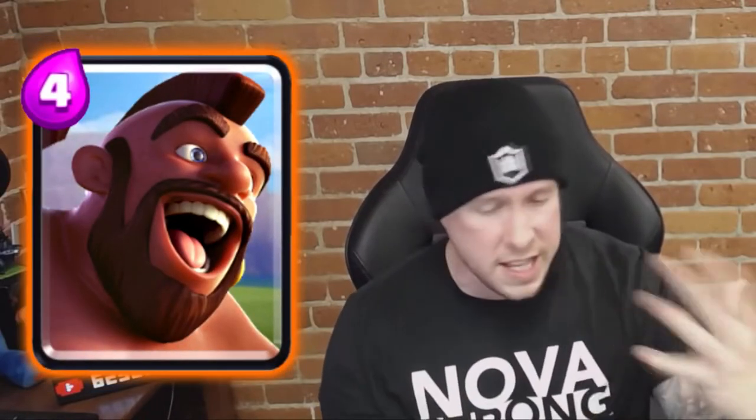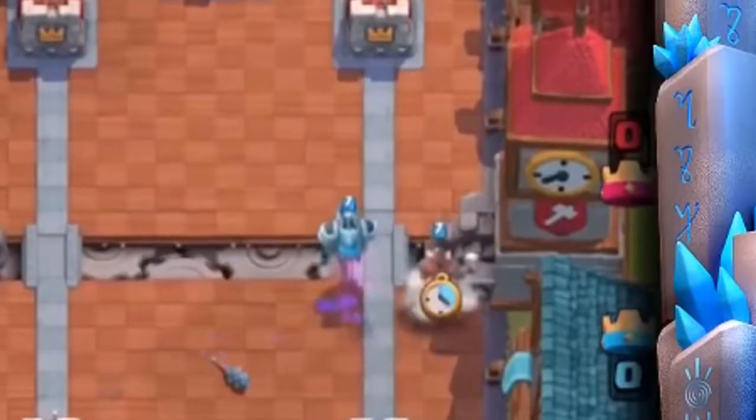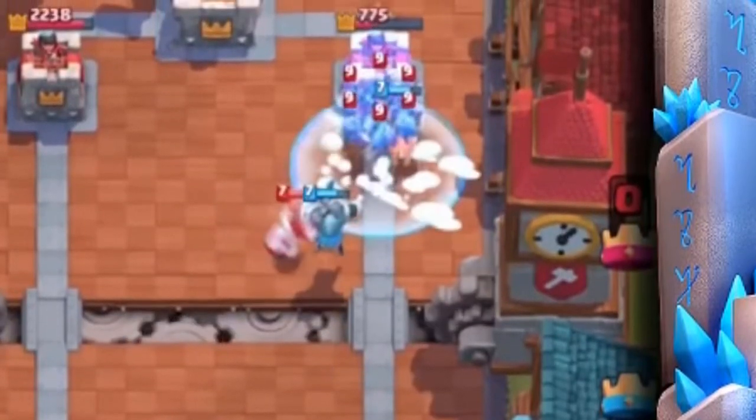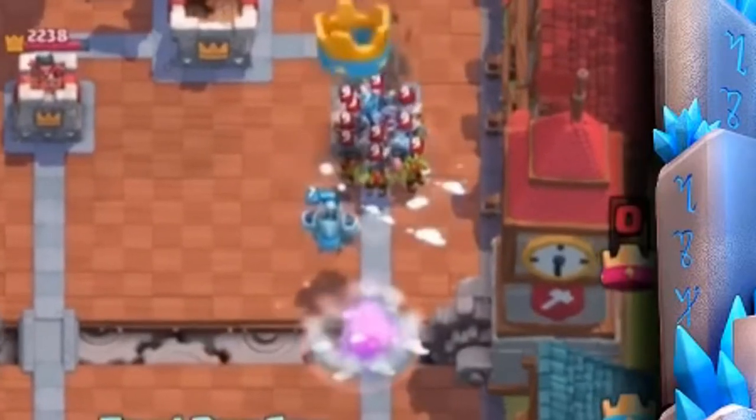For number six, I could have gone with a number of different cards to combo with the Hog Rider — Goblins, Ice Spirit, Skeletons. But I think the most annoying and possibly lethal combination with the Hog is Freeze. Hog Freeze is such an unstoppable, OP combination — literally unstoppable because all of your troops are frozen. The element of surprise plays a big factor into the power of this card combination. That's why Hog Rider and Freeze come in at number six.